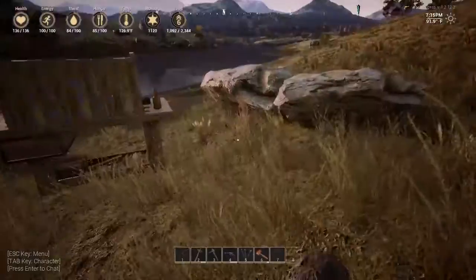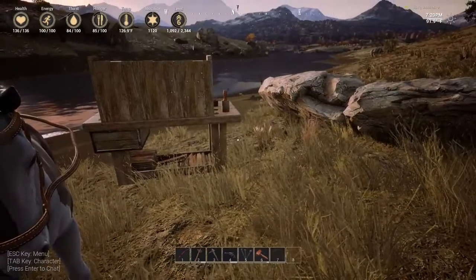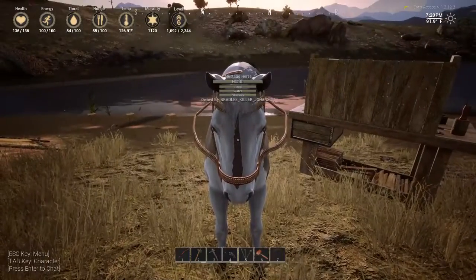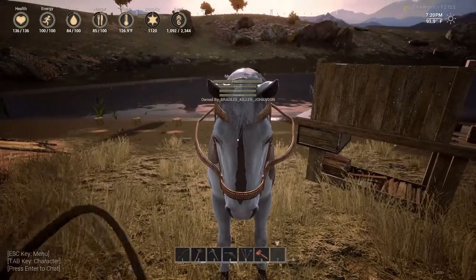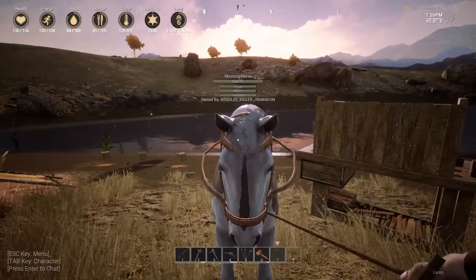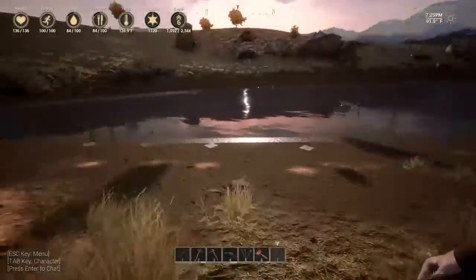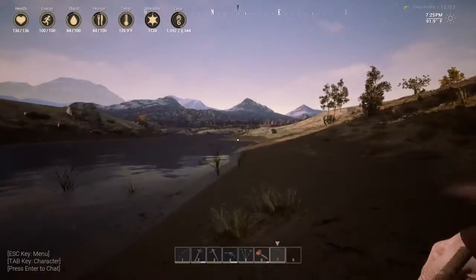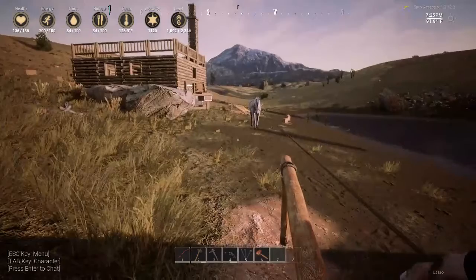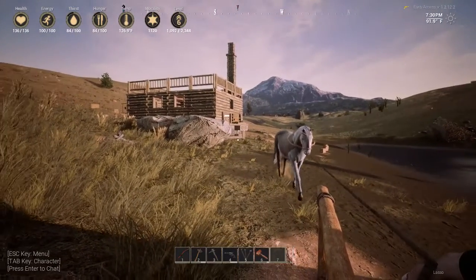Where's that hitching post? Apparently you can lasso your horse — the guy was just really close to him and went like this. Now I can walk him over here. He can be tied up so he doesn't follow you all over the place.